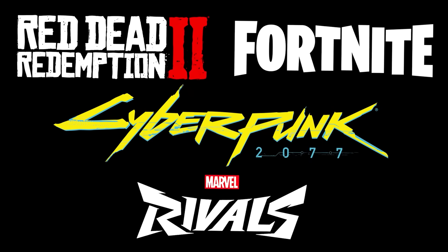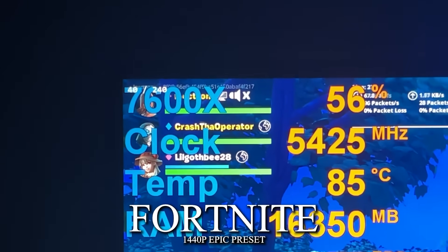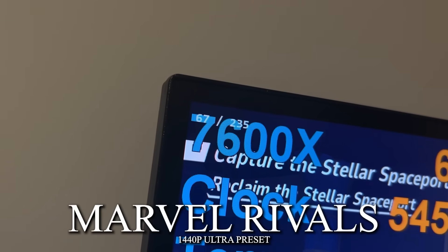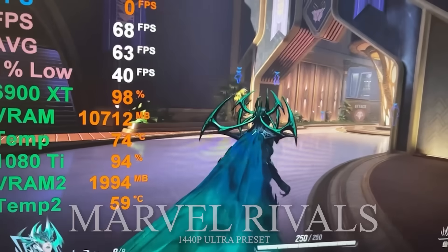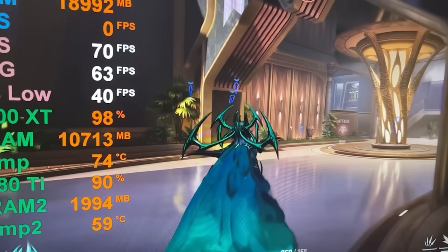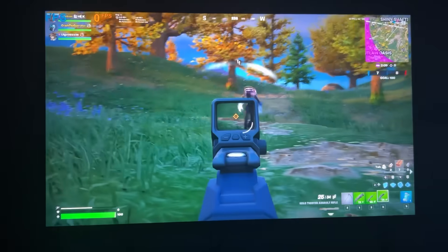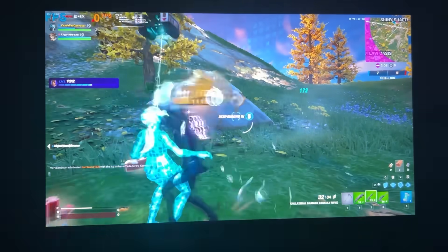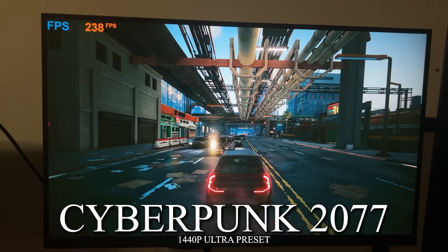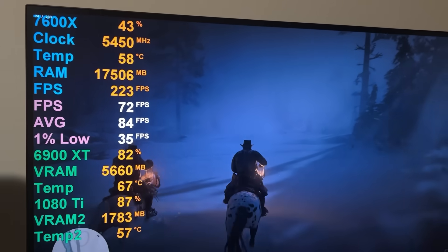The good news is the rest of the games didn't have these problems, though the frame-generated FPS counter became unreliable and kept breaking down, so you'll have to trust the built-in LSFG frame counter and slow-motion footage. In Marvel Rivals, LSFG is absolutely worth trying. In Fortnite it looks cool, but at the end of the day it's still a very smooth-looking 20 FPS — not exactly playable. Cyberpunk and Red Dead Redemption performed exactly as expected with no issues at all.